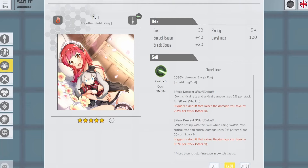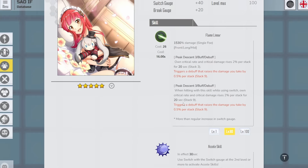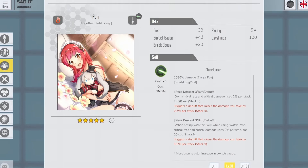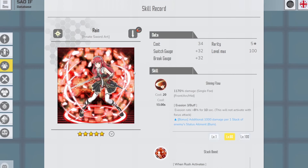Next we have Together Until Sleep Rain, which is a rapier skill — frost and fire. It deals 50 and 130% damage to a target. This skill buffs you but also gives yourself a debuff: critical rate and critical damage rise by 2% per stack. And it triggers a debuff that raises the damage you take by 0.5% per stack, so you will take a lot of damage. If you use switch, you gain more stacking and also increase switch gate. Her awakening skill is Innate Sword Art Rain, a sword holy skill — so she now has fire, holy, and earth.